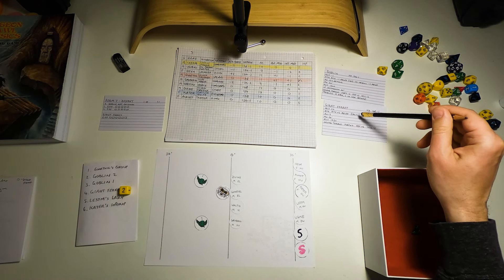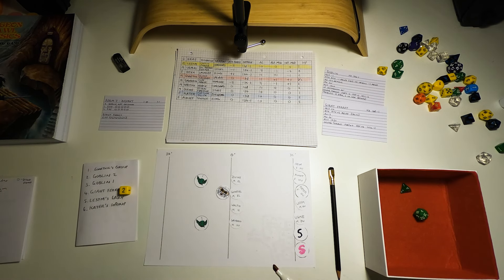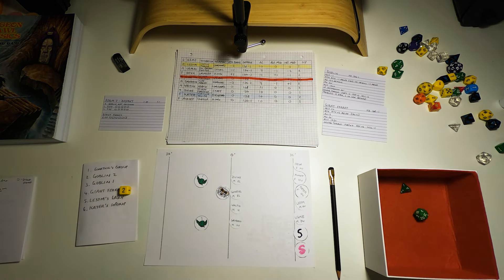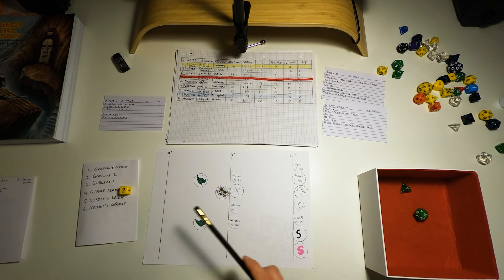The giant ferret has a plus two attack bonus and does 1d4 plus one damage. Gonethil's armor class is 11. He rolls — 14, 15, 16 — he hits and does five damage, the maximum. Gonethil was on two hit points — he's killed. The giant ferret leaps at him and bites his neck, completely tearing out his throat. The falcon gets spooked and flies away, never to be seen again. R.I.P. Gonethil.